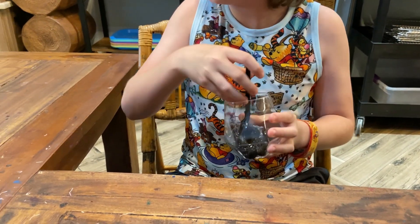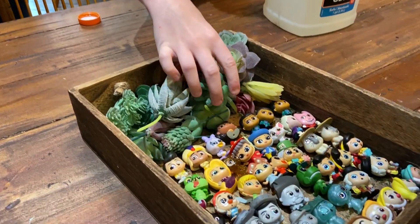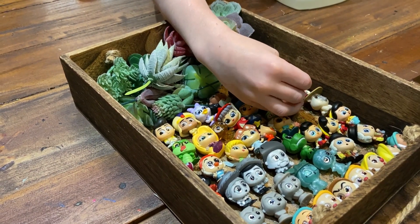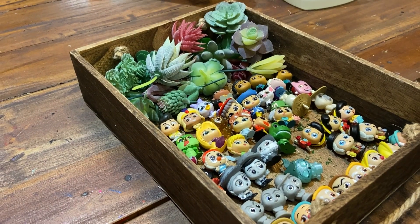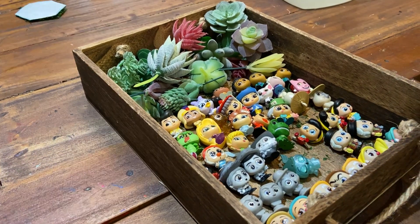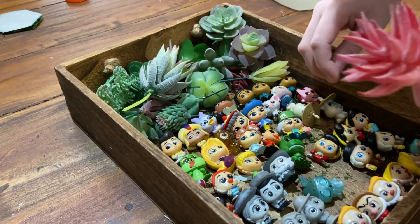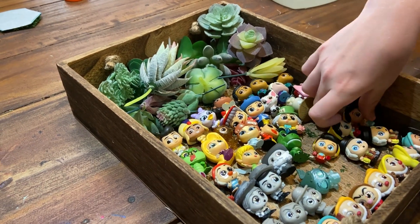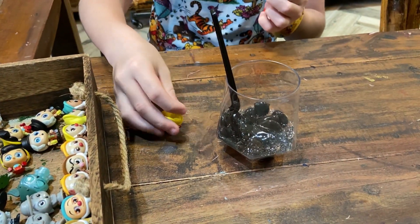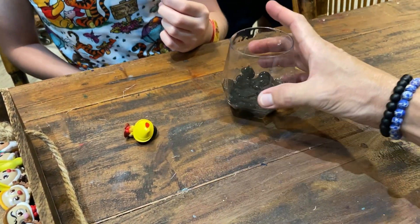Don't put your stuff anywhere yet — you're going to want to choose a plant. You've got a lot of choices. Pick a plant. Leave your spoon in there — it's from a pond. You can take your spoon and look around your cup to decide where you want the plant to be.